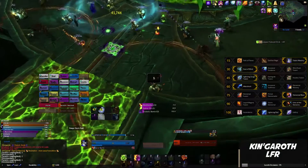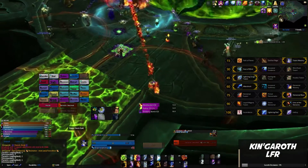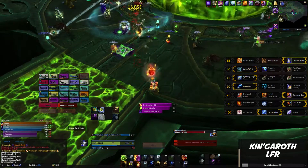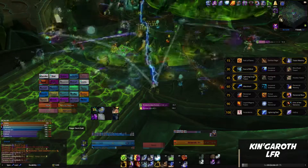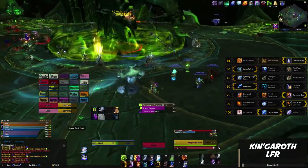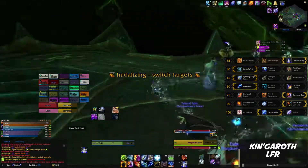Level 60 will be Aftershock — the Maelstrom refund allows you to spam more Earthshocks or Earthquakes, which can add up to a lot of DPS really fast. Level 75 will be Elemental Blast; it provides a big chunk of damage and some nice buffs. For level 90 we're going to go with Echo of Elements as it's your best bet and will add a lot of DPS.